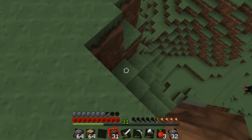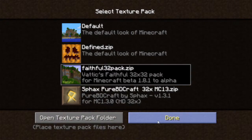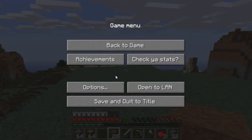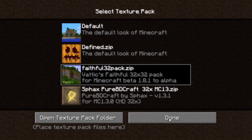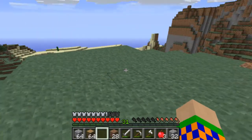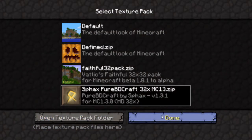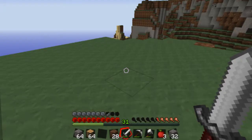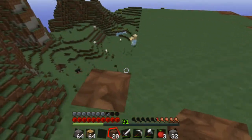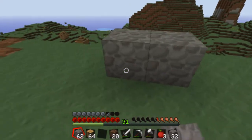There are two or three texture packs I want you to choose from: this one, the Faithful one — which is kind of the same but in HD — and then Defyne, which is also similar but you can see the dirt and stuff looks different. I like the Spaz one, so let me know which one you want me to use. I don't mind — I'll use any of those three or just default.